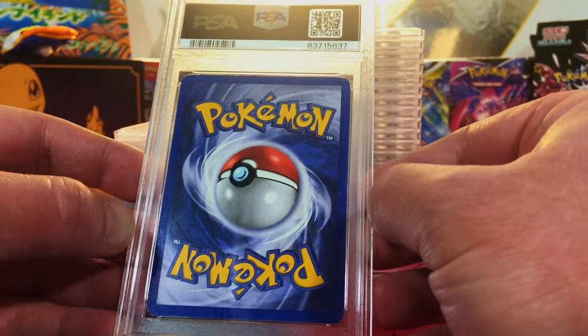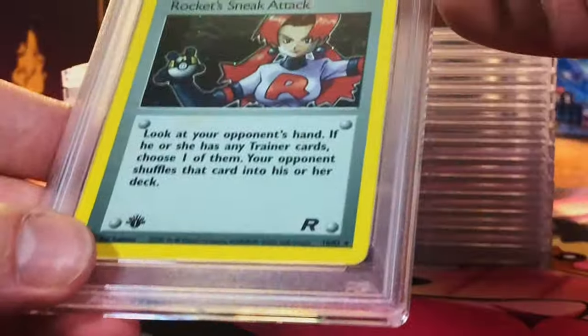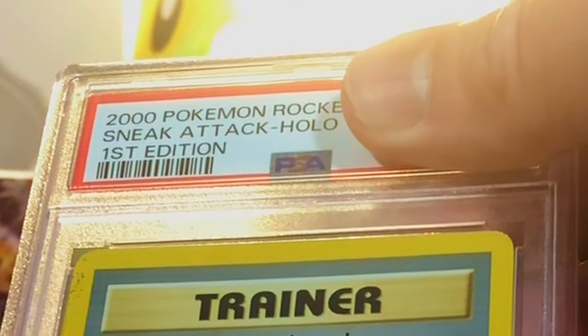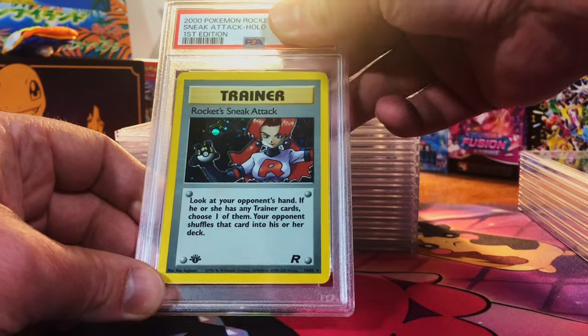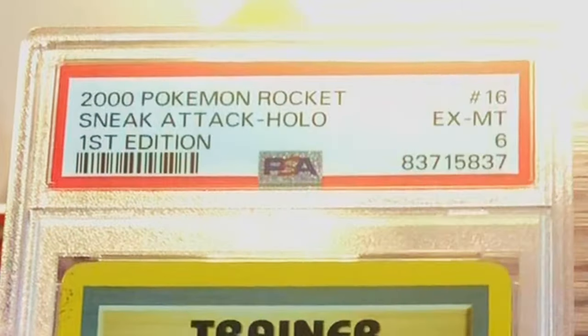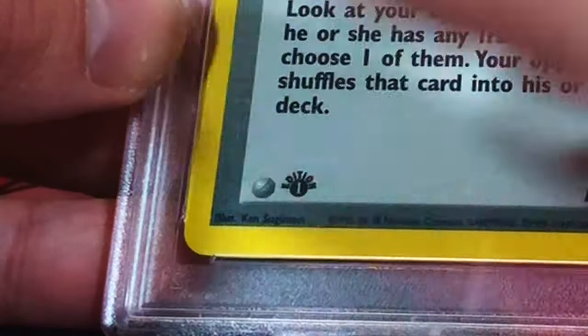Did send some to PSA — yeah, it's our first edition Rocket's Sneak Attack holo from Team Rocket. Of course I'm going to send it, I couldn't bulk this. It's probably a six. I actually got it right — it's a six. You know what, I'll take it. It's a first edition vintage holo.